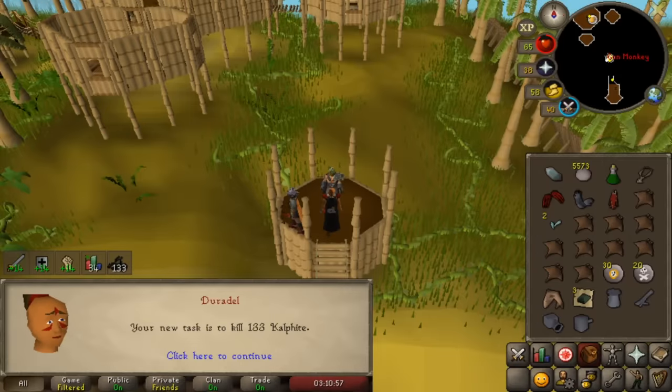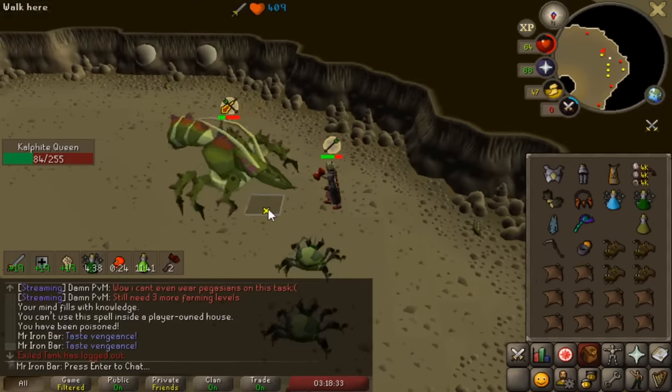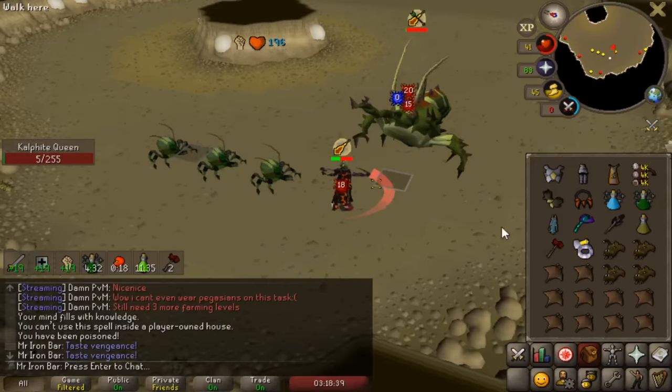The first big boss I'm trying the Inquisitor-Scythe setup at is Kalphite Queen. Last time I went with the mace with a similar setup it was 26 kills an hour, so we should be able to easily beat that with Inquisitor Scythe.